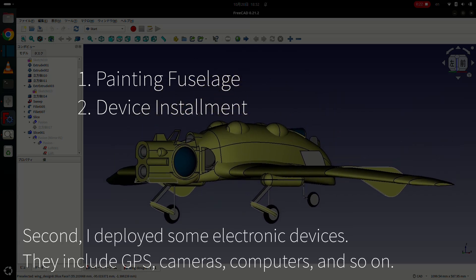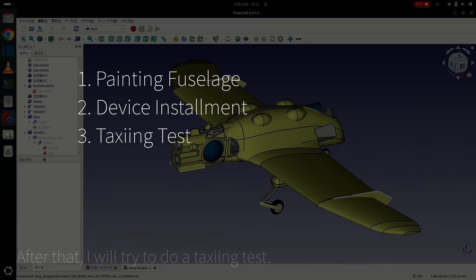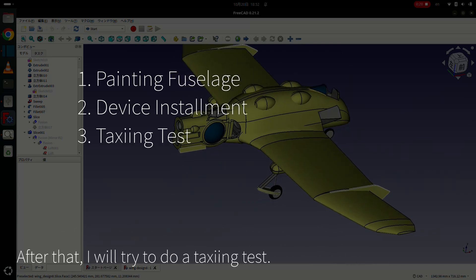Second, I deployed some electric devices. They include GPS, cameras, computers, and so on. After that, I will try to do the taxiing test.